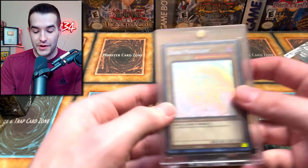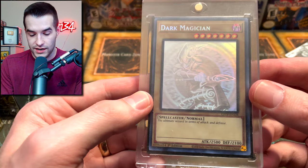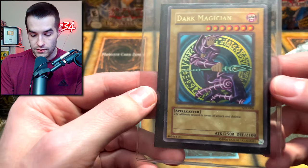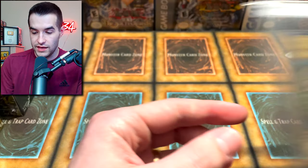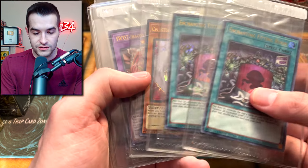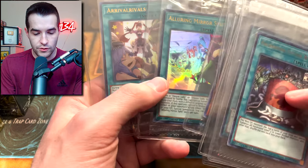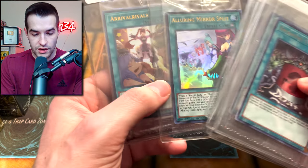Here's a big one — Dark Magician Ghost Rare. That is beautiful, so we're going to have to get it out of that thing, but it looks amazing. What is this? Another SDY — that's unlimited. These are a little bit musty, but they're pretty well protected so it's all good. These look like Lost Art promos. Edge Imp Saber — is that a new one? Alluring Mirror Split. So a lot of stuff there — very nice.